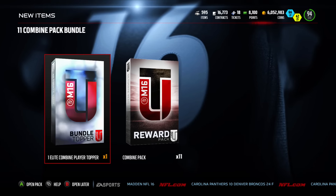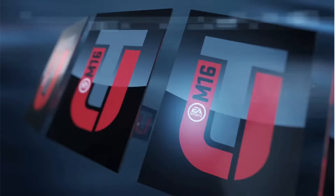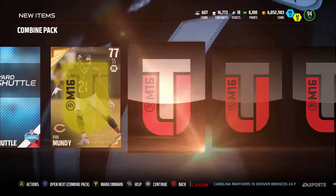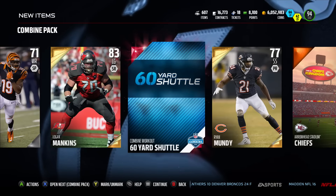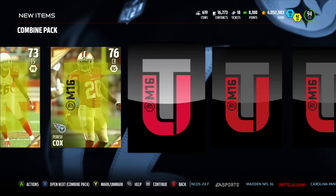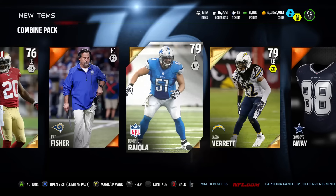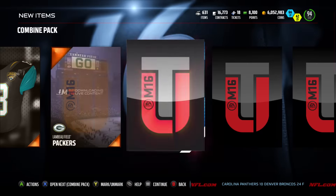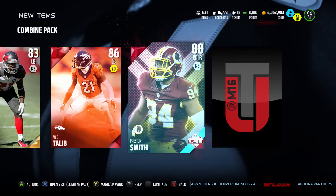Let's rip into this bundle. We have our elite combine topper — we'll open that at the end — and 11 combine packs. First pack: a 60-yard shuttle combine collectible. Second pack: a 20-yard shuttle collectible. Third pack: another 60-yard shuttle, and then we get an elite — a Preston Smith all-rookie player. We'll take those — they're probably not going for a lot right now but an elite is an elite.